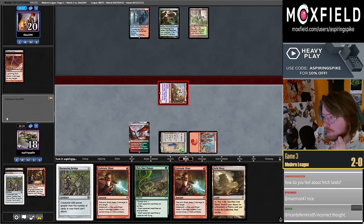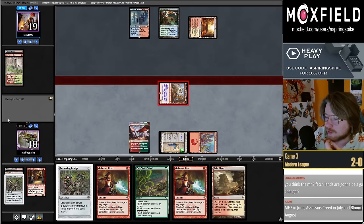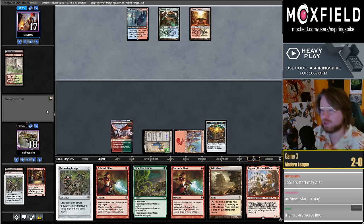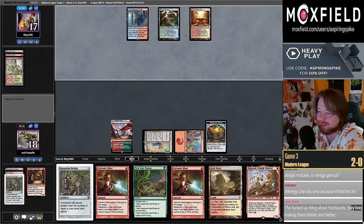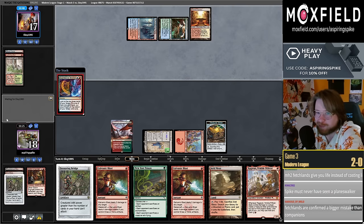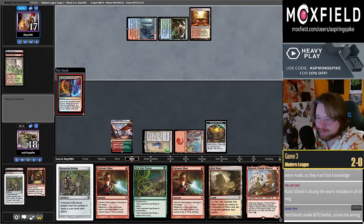How do I feel about fetchlands? I think they're the biggest design mistake of all time, but they're here to stay. The biggest problem besides everything they enable is that any fetch land can get you any color you need. They've created so much shuffling in the game that didn't have to be there. There's a long list of banned cards in Modern's ban list that wouldn't be banned if not for fetchlands — Treasure Cruise, Dig Through Time, Death's Shadow, Faithless Looting, Arcum's Astrolabe, to name a few.